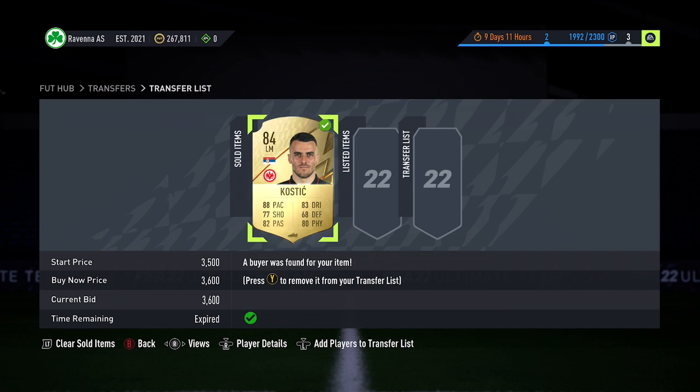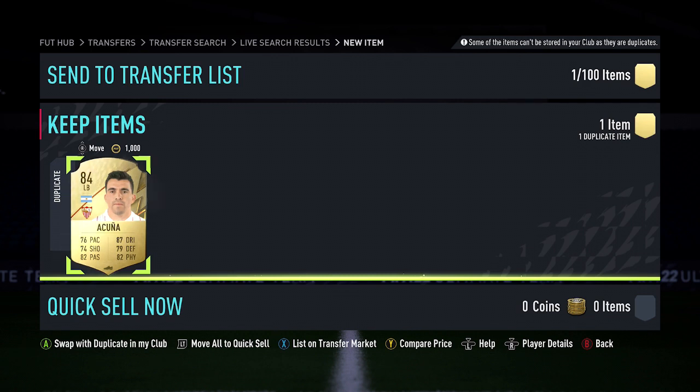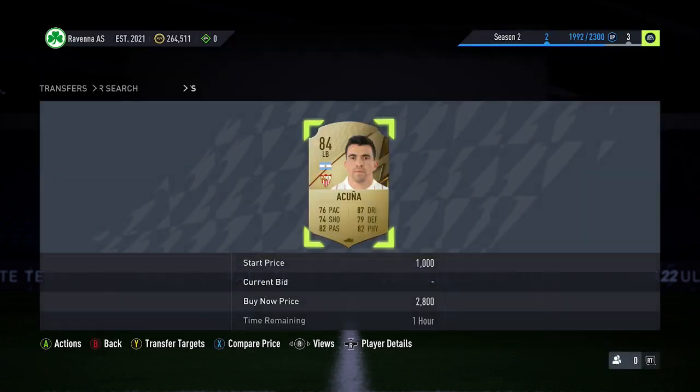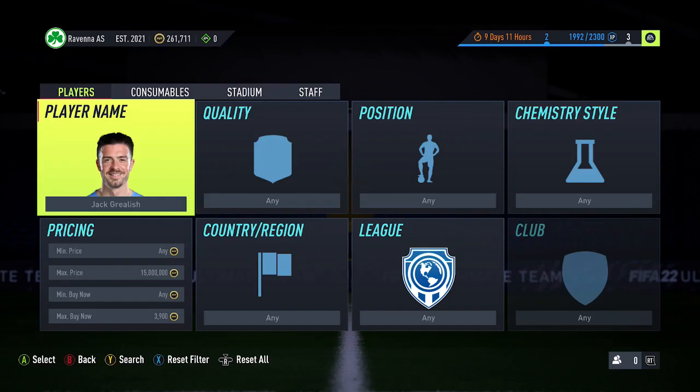Going into the next snipe right now. Just going to pick him up at 3,300 coins. At that price, he's only about 600 coins profit after the tax, but every coin counts — so just going to list him up. Second one up, Scott picked up at 2,800 coins on this occasion. At that price, going to make around 1,000 coins off him.